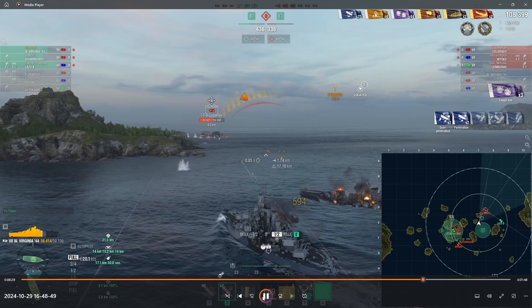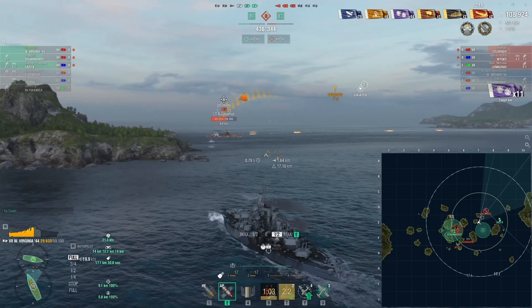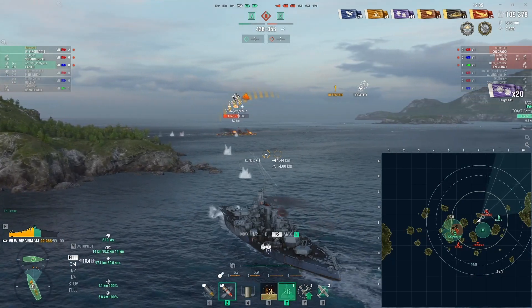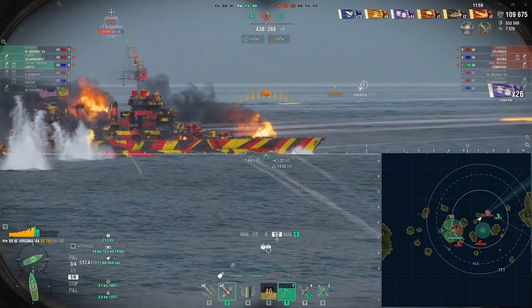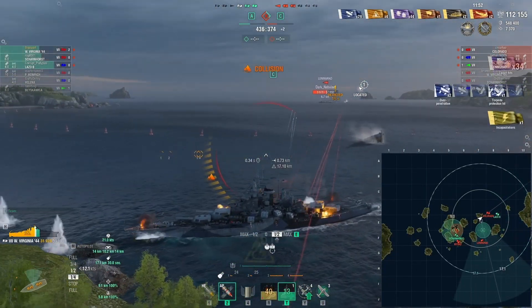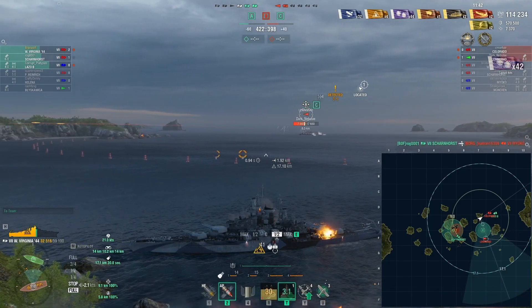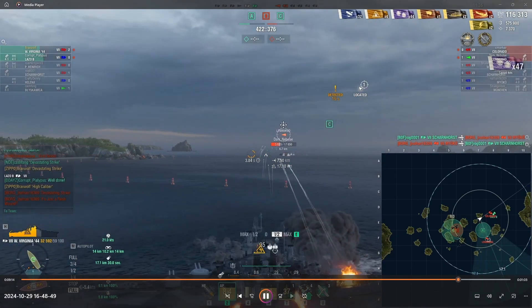I might have been able to take him on my own, but it was sure nice to have Lazo there too — especially since the Colorado overmatched my bow with his big American guns. It's right about this point that I realize the Leningrad has come all the way around and he's shooting at me from the other side. So I swing my secondaries around to the Leningrad — a little bit worried about him. But he decides to focus his fire on the Lazo. Now the Myoko goes down from our Scharnhorst, and the Scharnhorst also goes down from that — they torpedoed each other in those caps over there. So now it's two on two.